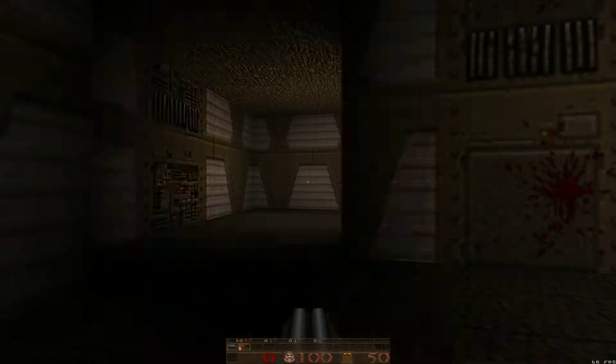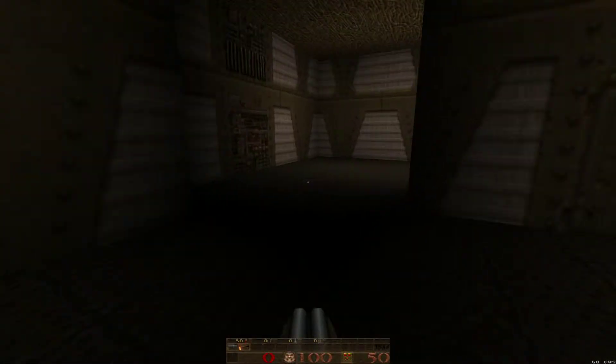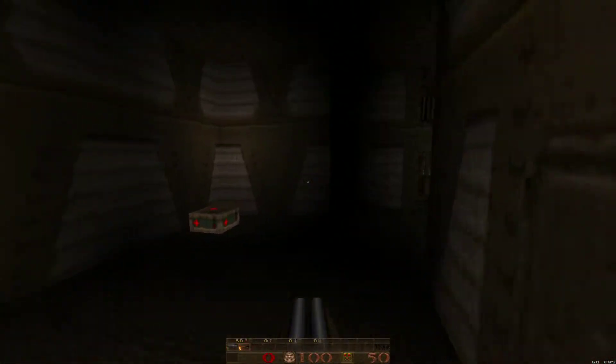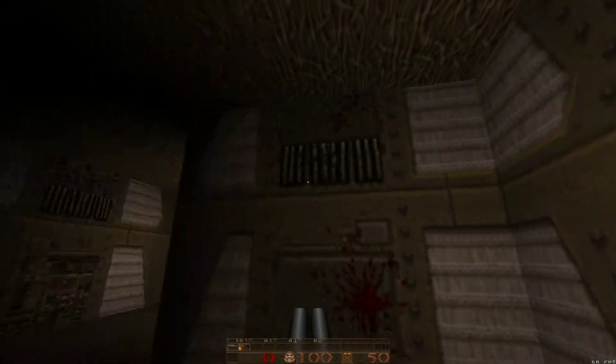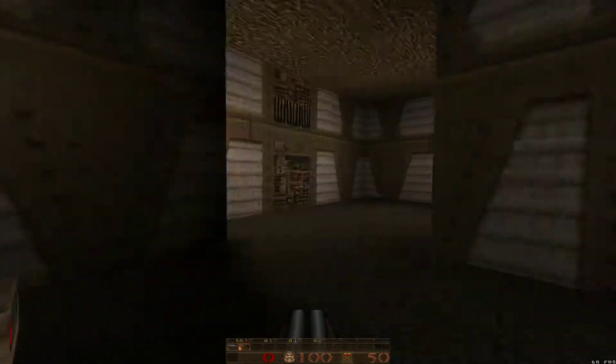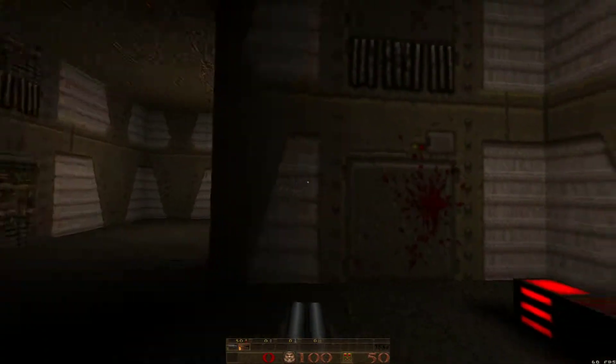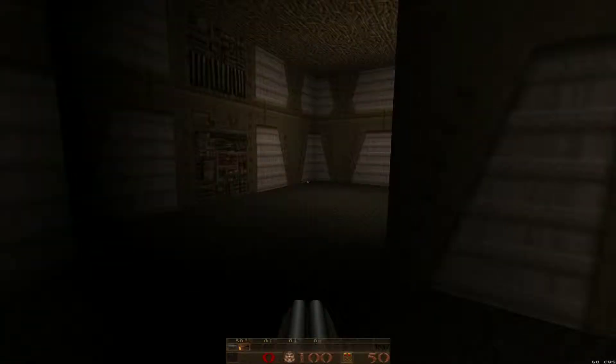I think I finally got everything set up where I used to have it. I got the crosshair on there, it's using video acceleration, using a program called QuakeSpasm which enables the widescreen support. So we're running at 1080p. If you see in the lower right-hand corner, it says 60 frames per second — that's the maximum speed of my screen refresh.